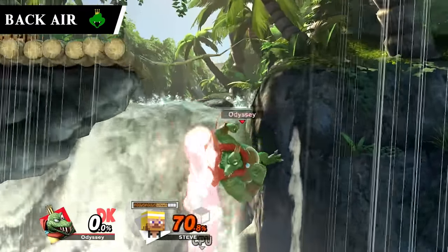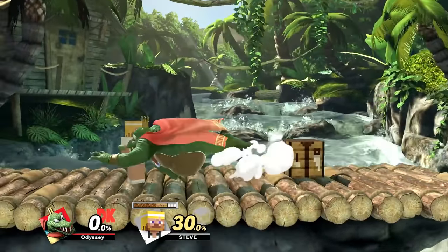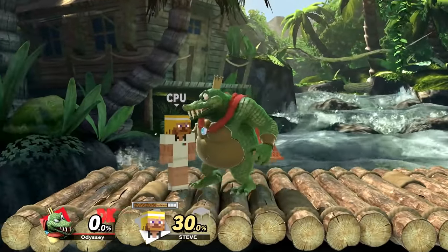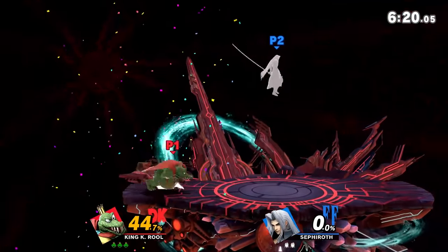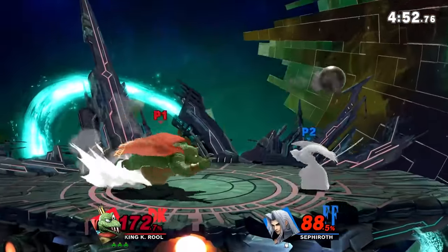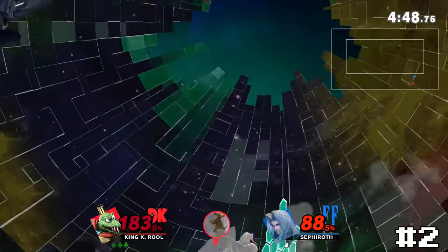King K. Rool's back air is pure violence and is so incredibly strong. This is perfectly animated to show just how brutal this spike really is, and you feel every ounce of that power when using it. This basically makes his down air completely worthless just due to this one being much more fun to go for. It is on the easier side to hit, definitely compared to Wolf's, but it's still incredibly hype — which is why this is going at number 2.